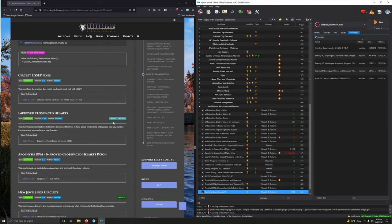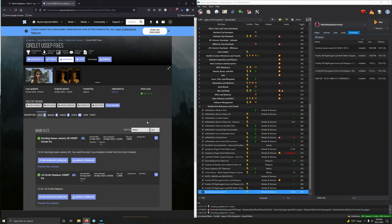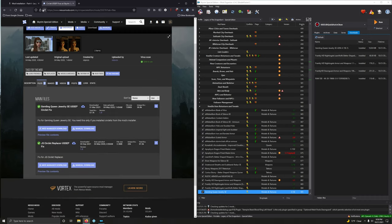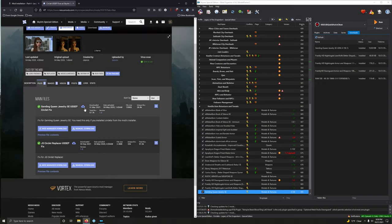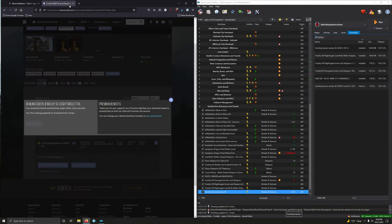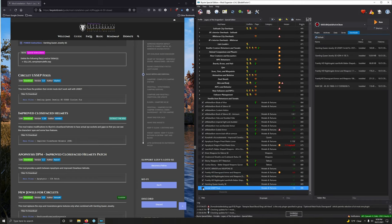Circlet USEP Fixes — this mod fixes the problem that circlet mods don't work well with USEP. Which one do we want? USEP circlet fix, first option. Double click to install it. Activate that.